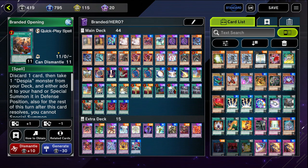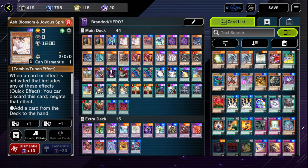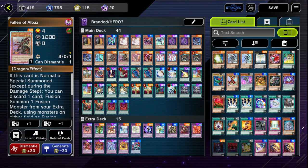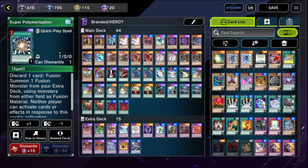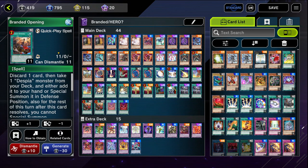I don't think Masked Change 2 is a bad card, especially running a combined Branded Hero archetype. For the full deck list: two Maxx C, one Vision Hero Increase, two Ash Blossoms, one Denier, one Stratos, two Vion, two Shadow Mist, one Liquid Soldier, two Fallen of Alabaz, two Aluber Jester of Despia, two Ferris, two Malicious, one Honest Neos, one Nibiru, one Raigeki, one Feather Duster, two Poly, one Miracle Fusion, one Fusion Destiny, one Lightning Storm, two Branded Fusion, one Super Poly, two Masked Change, two Masked Change 2, one Called By, one Crossout, two Forbidden Droplet, two Branded Opening, and two Branded in Red.